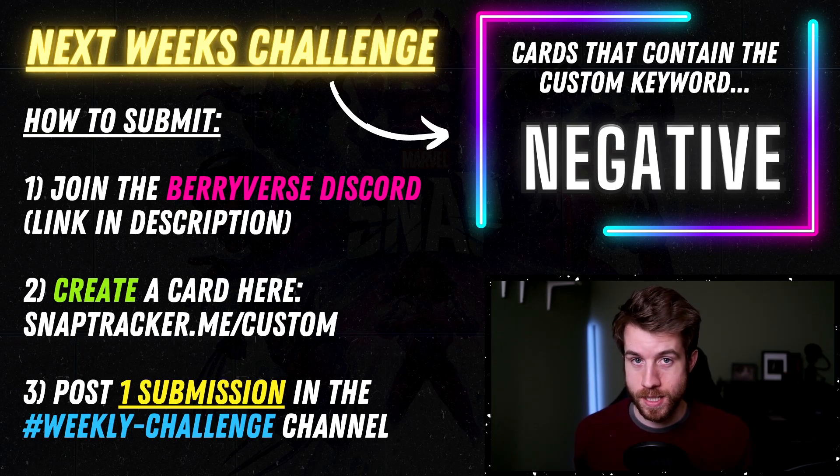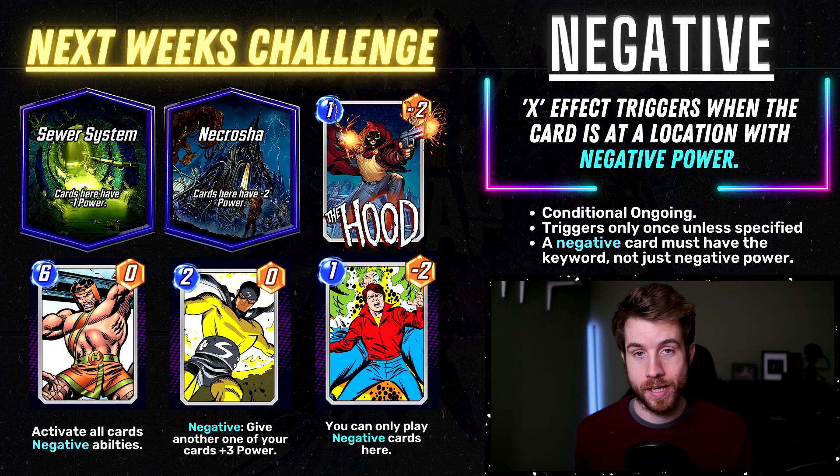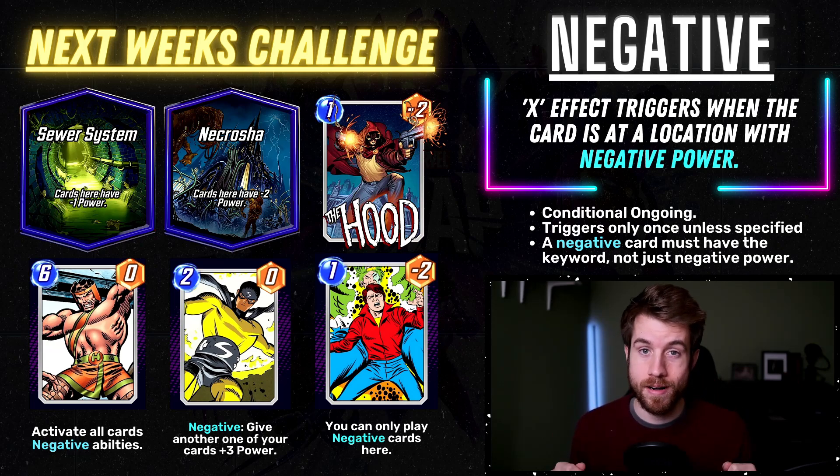So let's check out what "Negative" means. The Negative keyword means an effect triggers when the card is at a location with negative power. It's kind of like an ongoing, but not really, because it's only going to trigger once unless the card specifies otherwise. So if you play a card and it's at a location that doesn't have negative power — just a positive amount — the effect isn't going to take place. But if you can get that location to negative power, meaning your side of the board's circle shows a negative number, then this card's ability is going to trigger — just that one time.